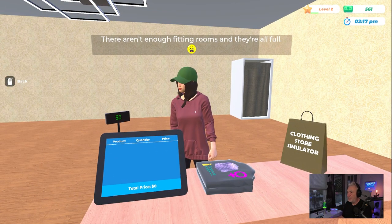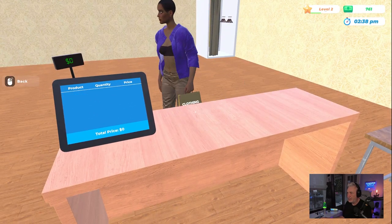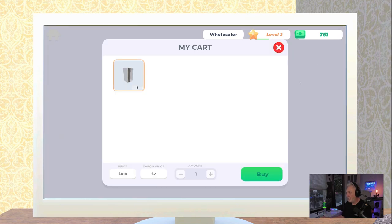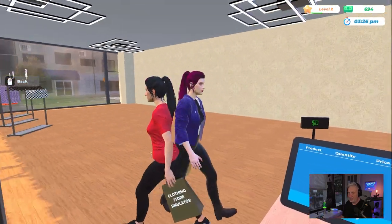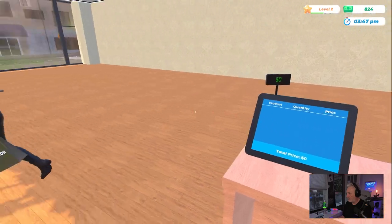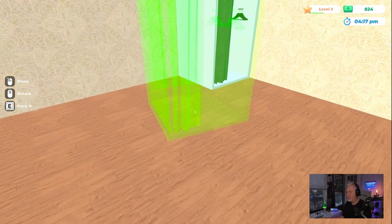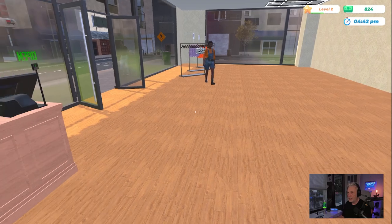There aren't enough fitting rooms — all right, I will take care of that. Let's go ahead and order up another fitting room. Go to the wholesaler, furniture, fitting room — add it, buy one. Keep up with how our customers feel and just give them what they want. Got an achievement — first step to target! Pick this up, F to open, and we'll put this one right next to the other one. Now there are two of them, folks — you should be able to handle it.